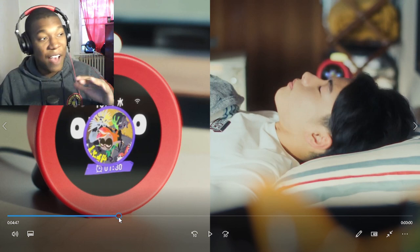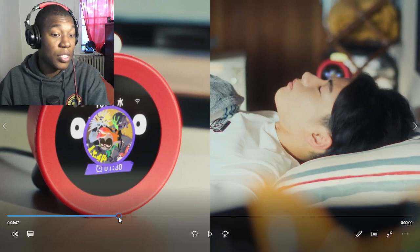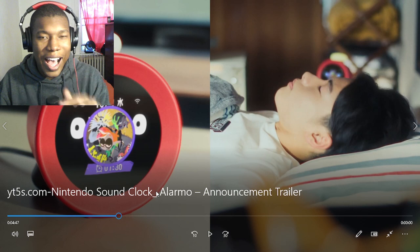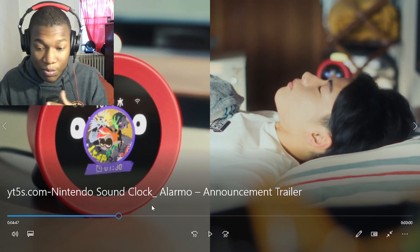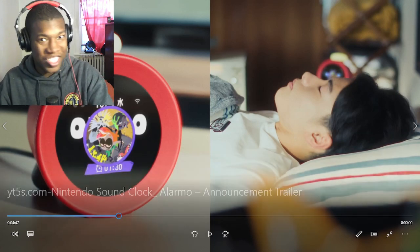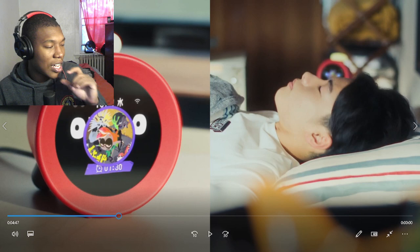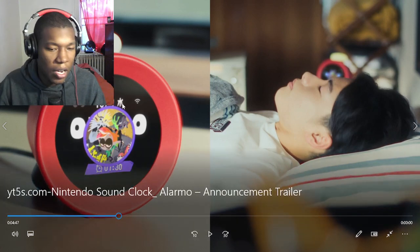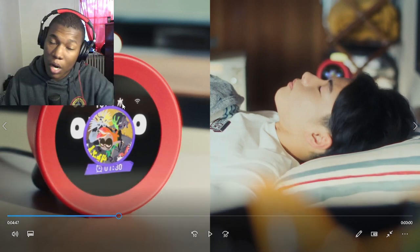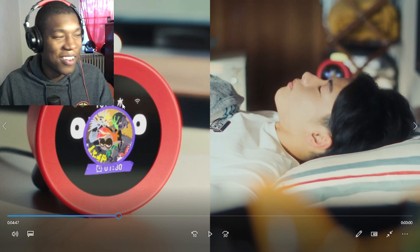I haven't seen an actual alarm clock literally since Thomas Edison was alive. I thought I read something wrong when I saw Nintendo Sound Clock Alarmo. This is an alarm that can connect to Wi-Fi — you know they're scamming you. This is technically like the Nintendo version of Alexa, because on Alexa you can play music, order stuff on Amazon, set an alarm, and do a bunch of things. So basically this is like a Nintendo version of Alexa.